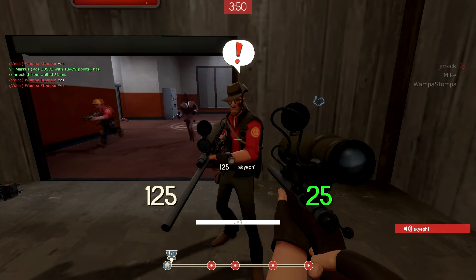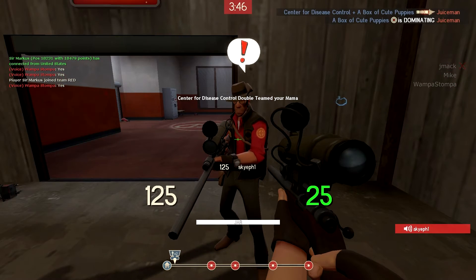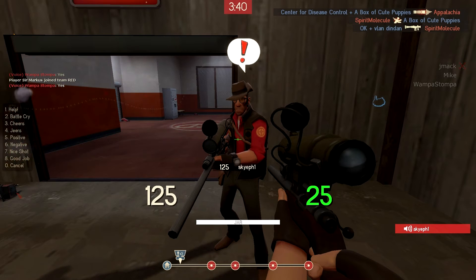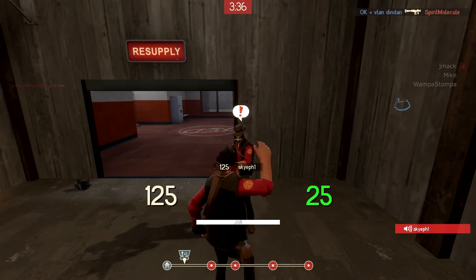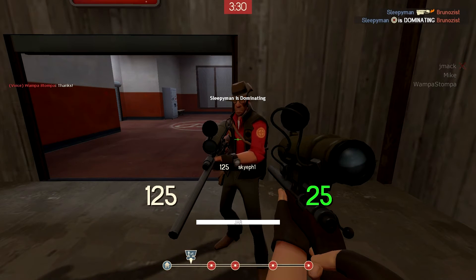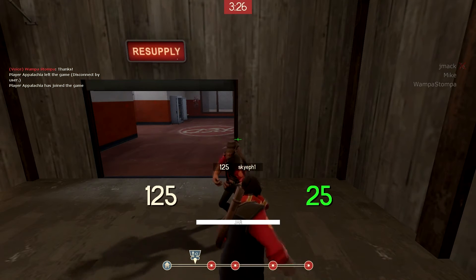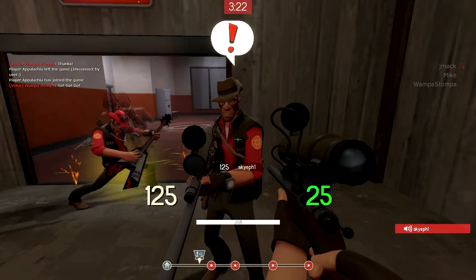Okay, did you try to switch classes? Then press the next button over — press the second button after you press classes. Press the button that has classes, then press the next button over. You're welcome. But right now you can't change teams because teams are full.